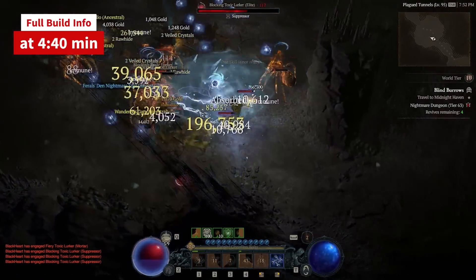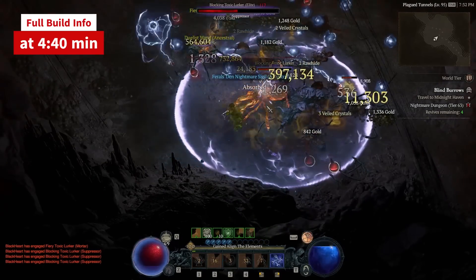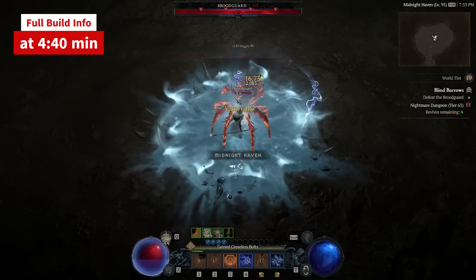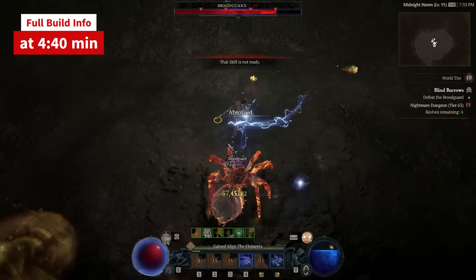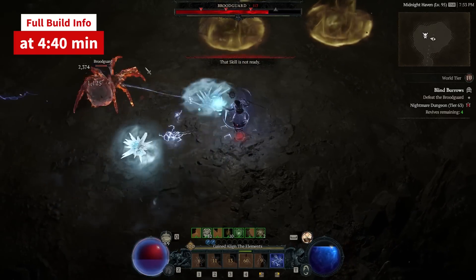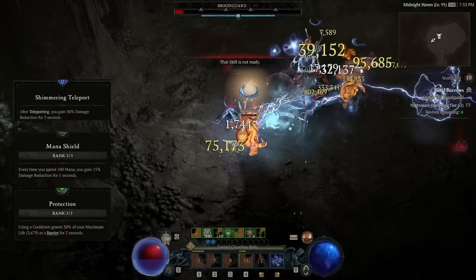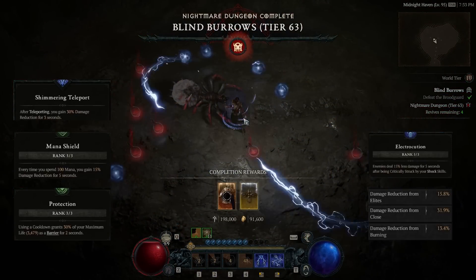Until they fix resistance efficiency in game, I believe for tiers 70 plus the Sorc must adopt a ranged-only playstyle. One good indirect layer of defense is the crowd control — stuns, immobilize are so frequent that most of the time everything around you can't fight back. For those times when it's not, I use: Shimmering Teleport, Mana Shield, Protection, Electrocution, plus damage reduction stats from elites, close enemies, and burning enemies.